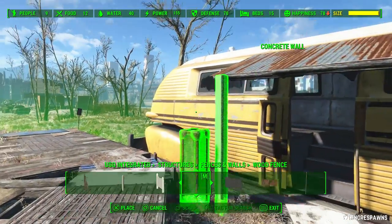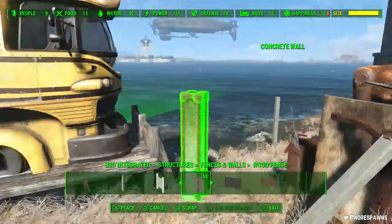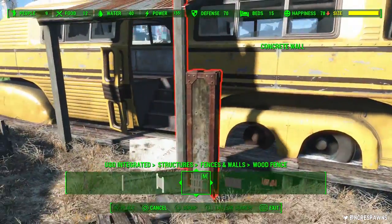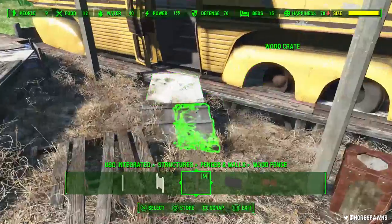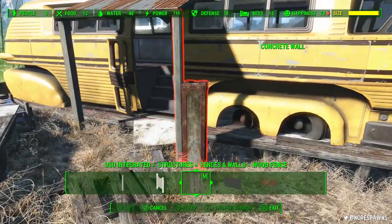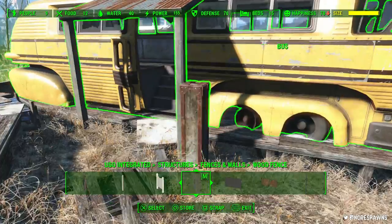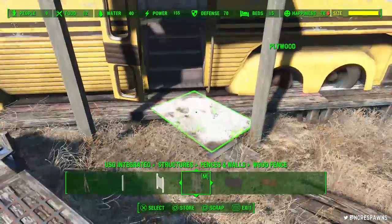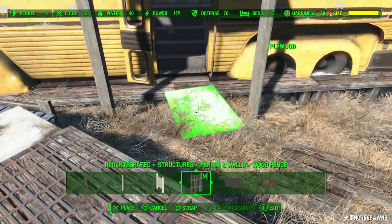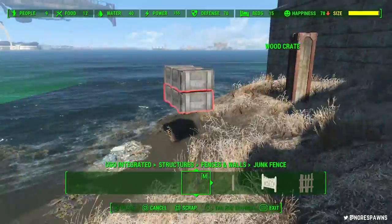Shout out to StacyPlaysFallout, by the way, for these posts. I mentioned in another video how I wanted a few more posts to use. As you can see, it's in the fences section — USO Integrated Structures, wood fences — these kind of slightly taller fence posts. I didn't realise these existed, and she literally typed onto one of my comments telling me to go and use these. And they're really good. So thanks, Stacy — StacyPlaysFallout. She's cool.